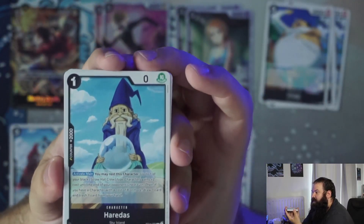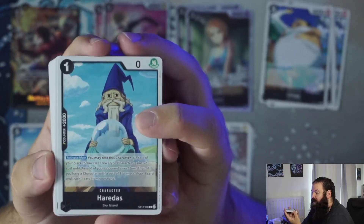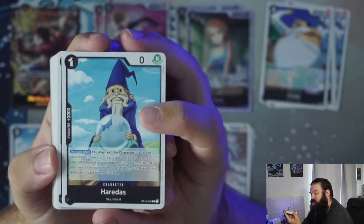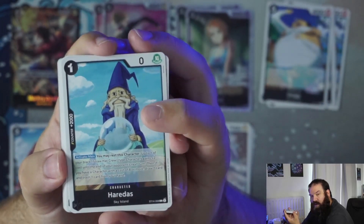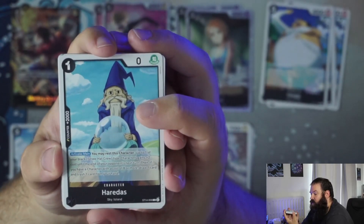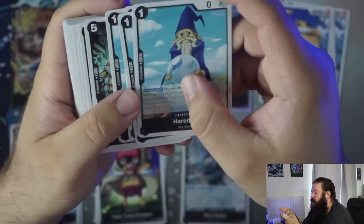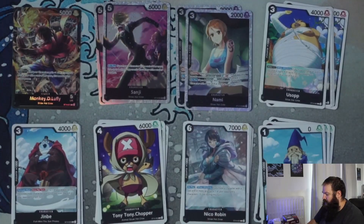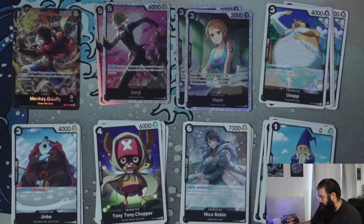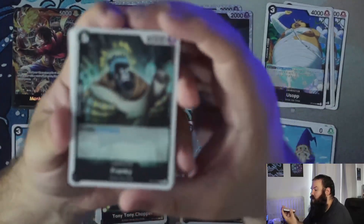Next we have the two thousand counter — Eradas. One cost, zero power, counter one thousand. Activate Main: you may rest this character and up to one of your Black Straw Hat Crew type characters gains plus two cost until the end of your opponent's next turn. Then if you have a character with a cost of eight or more, you can draw and trash one card from your hand. A very cool low-cost plus-two that you can use alongside Jinbei. It's cheaper, but you forfeit the two thousand counter if you activate it. If you have Robin set up and your opponent hasn't cleared it yet, you can totally use Eradas.